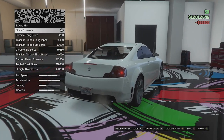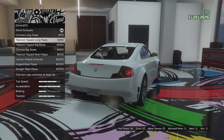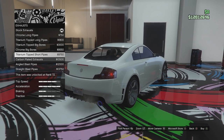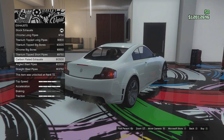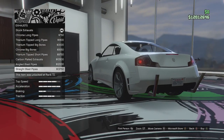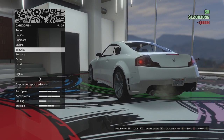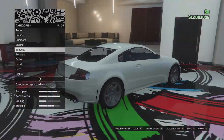Exhaust options: it has these nice two chrome ones standard. We can get the long pipes, those in titanium, titanium big bore, chrome big bore, titanium short tip pipes, carbon ones, blast pipes, and straight blast pipes. I'm just going to go for the chrome big bore. Not really a fan of titanium exhausts, to be honest — even when you're building a tuner car, I don't think it looks right.